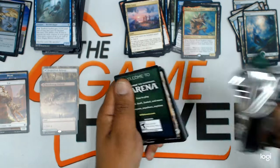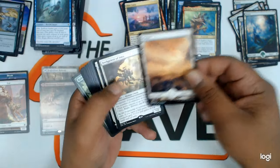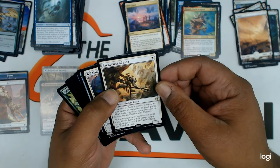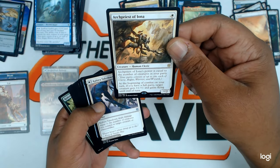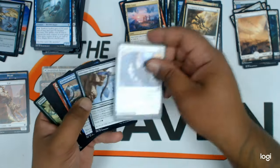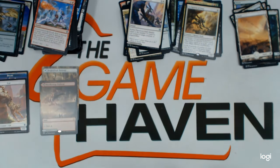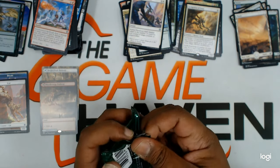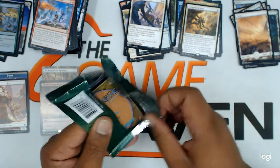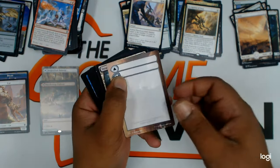On to the next. We have a land. Arc-Sef Iona — a decent rare. And the uncommons. That pack was meh, but we've been on fire since the first pack.